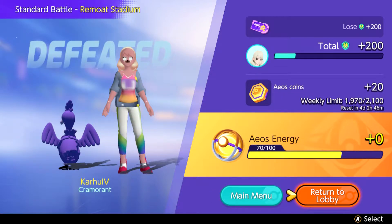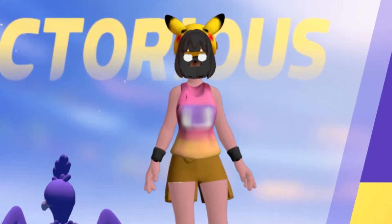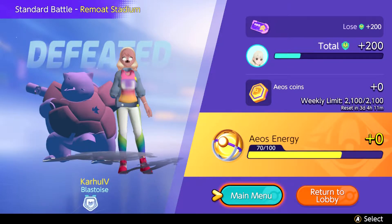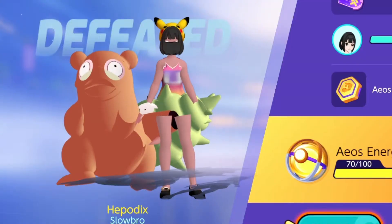Then we have this Cramorant which isn't as bad — to me it looks like a bootleg shiny. I also find it funny that the trainer gets all messed up, that's just spooky. Then we have the Blastoise — yikes, that looks terrible. And the Slowbro, another bootleg shiny, alongside the trainer. That's just hilarious.